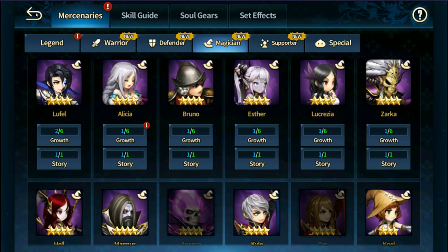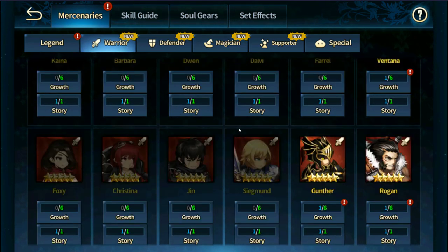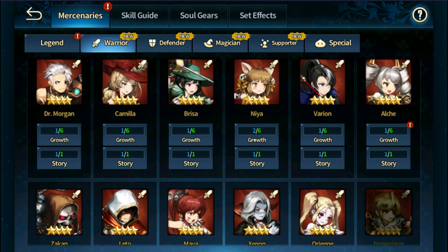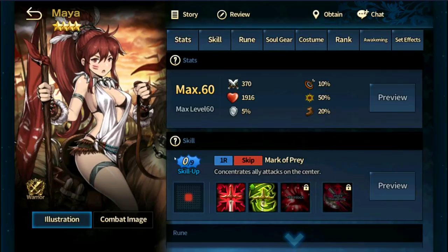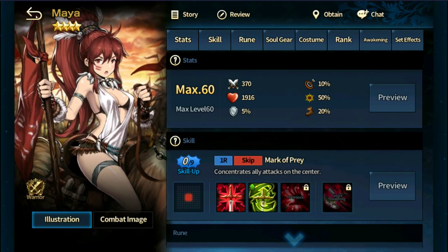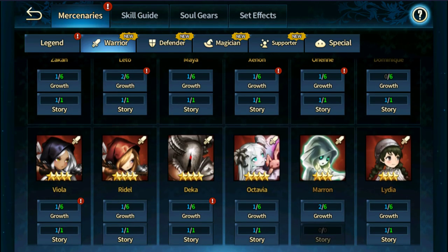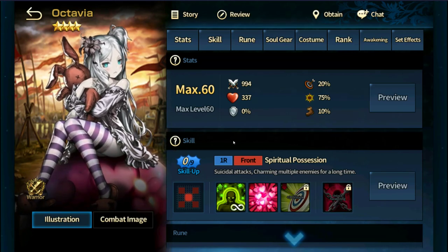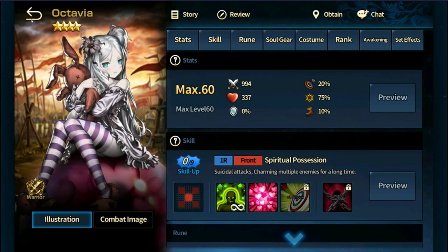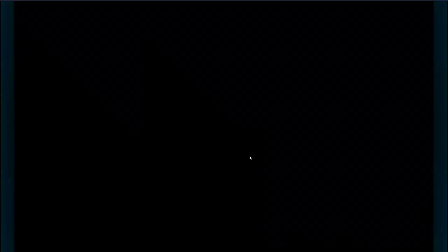That means you can limit yourself to eight units that you can fodder. Later on, when you want to have more efficient foddering, there are certain units you're going to get for free. The first is Maya — everybody gets a free Maya. Do not fodder her. Many people have in the past and they regret it. That is a mistake. Octavia is the second one. She is also free. Do not fodder her. All three — Hell, Maya, and Octavia — do not fodder them. You need them.